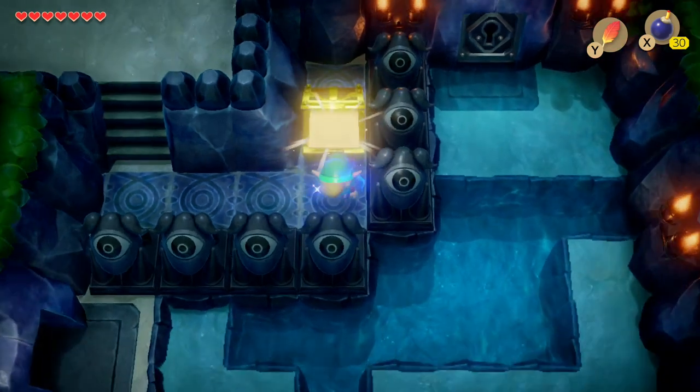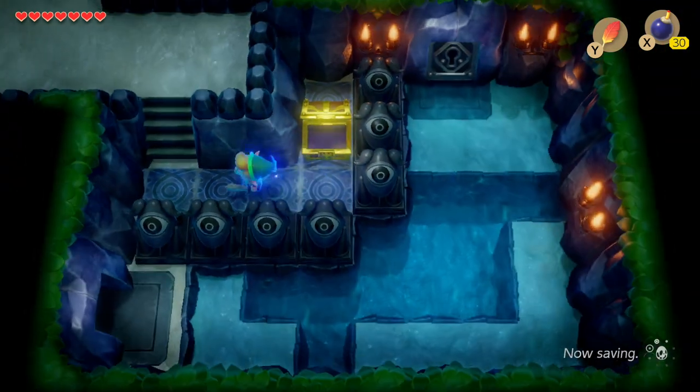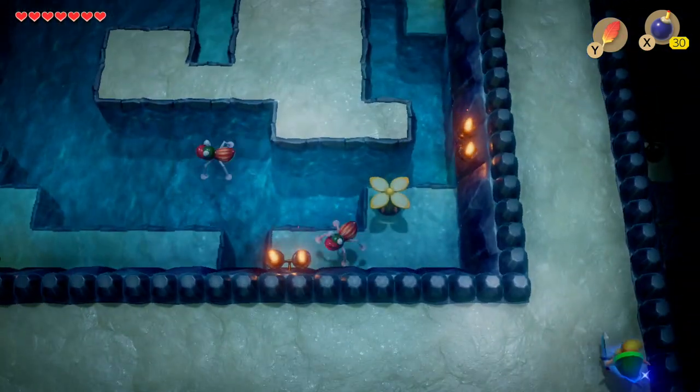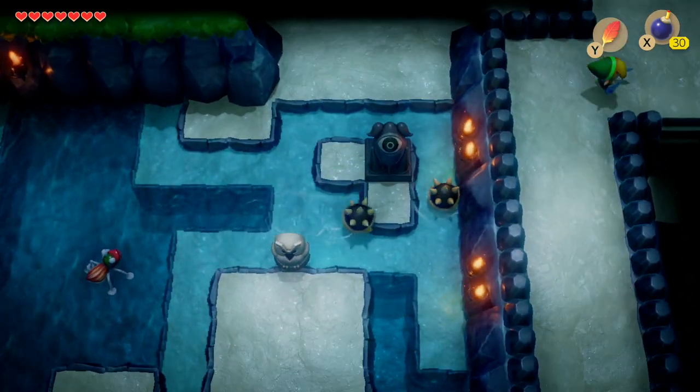If you don't know already, the stone beak is used on the owls in the room to help you solve puzzles - it usually gives you a clue. So now keep heading upwards and then take a right, which will take us to the dungeon map.